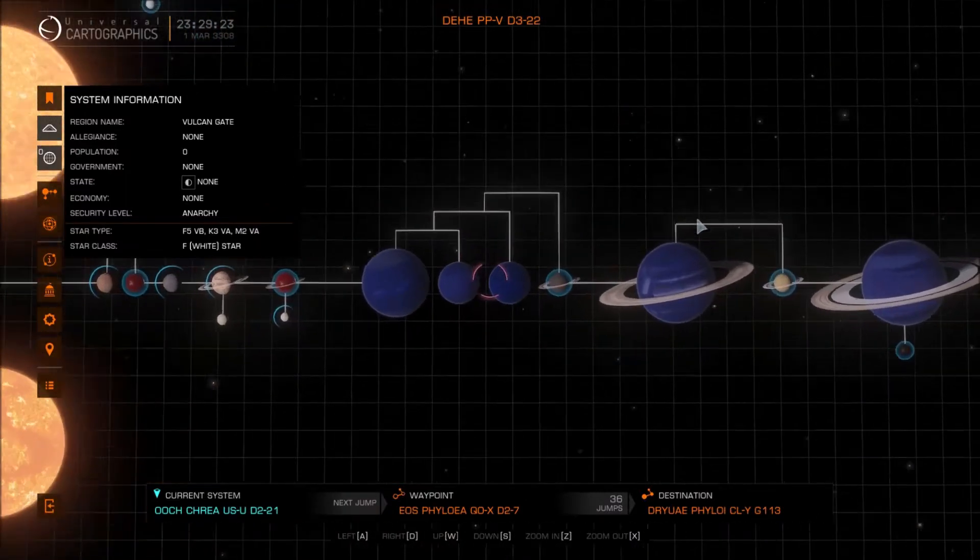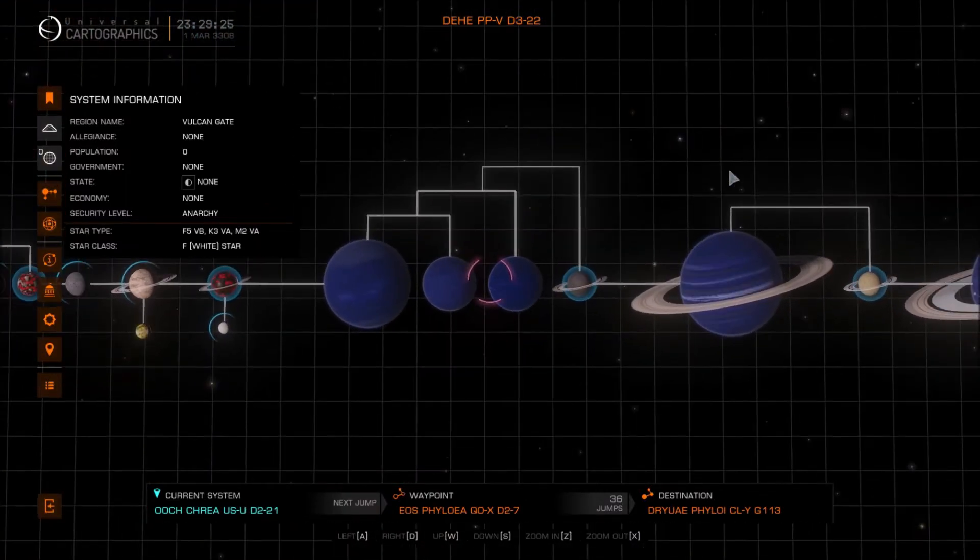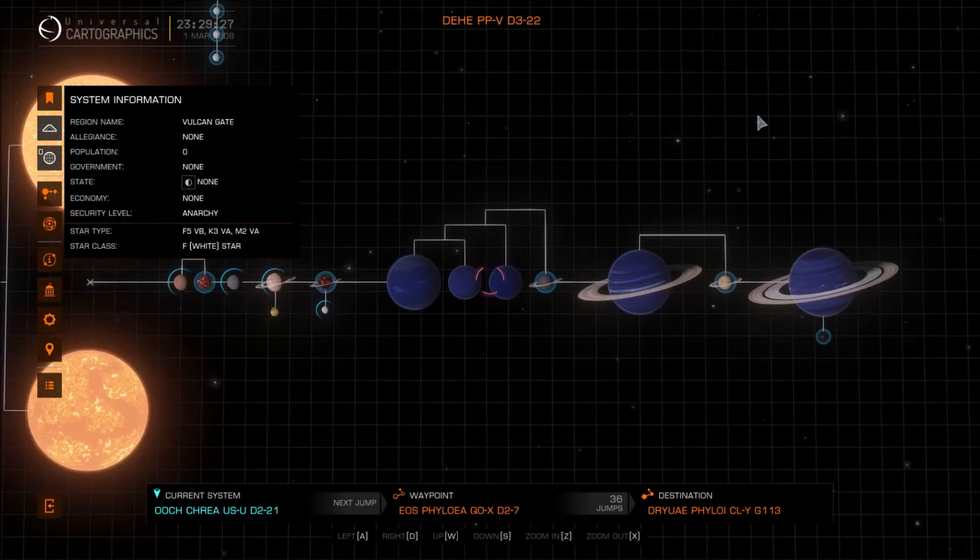Systems that these gas giants spawn in can have some pretty wacky orbital configurations. This right here is a good example.